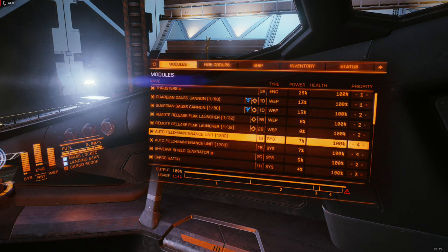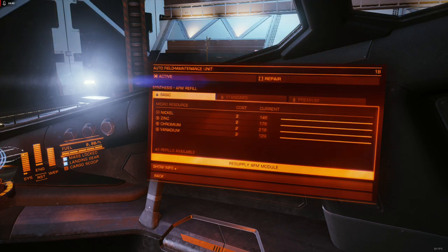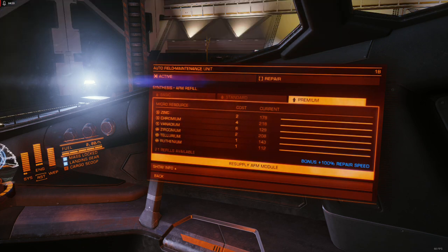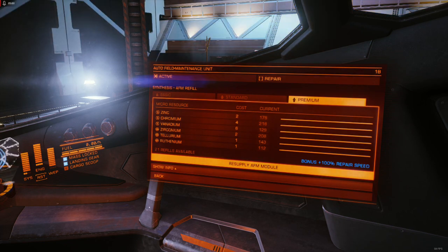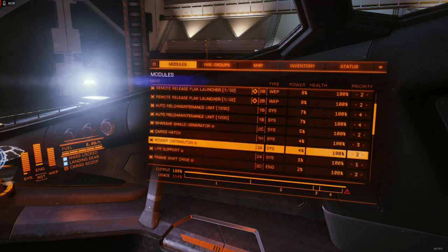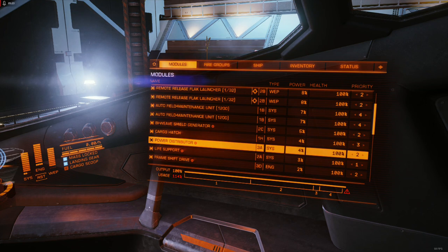This unit needs to be more intuitive. I would like to be able to go into the module screen, select an auto field maintenance unit, and in addition to having synthesis recipes, be able to scroll down further and set module repair priorities so that the AFM — if it encounters multiple damaged modules — can prioritize specific types of modules and only to a specific percentage point. For example, if I'm trying to keep hardpoints functioning, it would be nice to set a repair threshold of 85%, where once a hardpoint reaches 85% the AFM can automatically switch to another more critical system, such as your shield generator or power distributor if they're taking damage. Define very clear rule sets for what gets repaired first and to what extent.